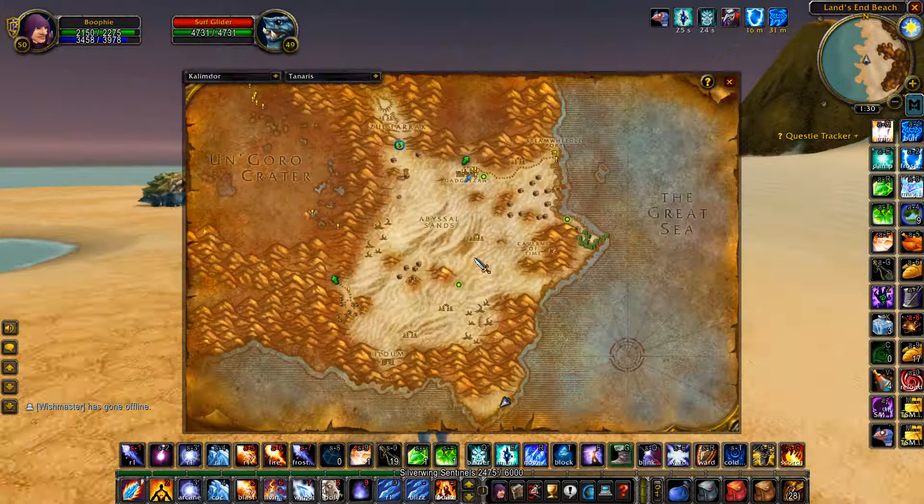Let me know in the comments what your favorite farm is so far in phase three and what has made you the most gold. Personally, mine has been the new nightmare incursions — using skinning inside there to get scales and selling them to people inside the incursions. Let me know which gold farm has been your favorite and most successful in phase three.